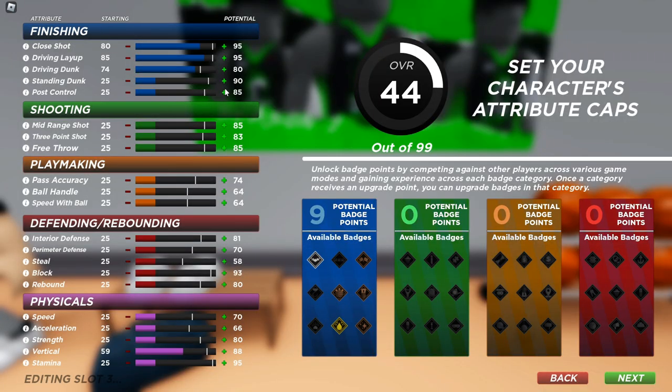You want to put ball control to 85 — it maxes out there. Then go to shooting — you want that shooting to 75 because you want to shoot with this build a little bit. Mid-range doesn't really matter but put it to 75, and then you want the three-pointer to 81.